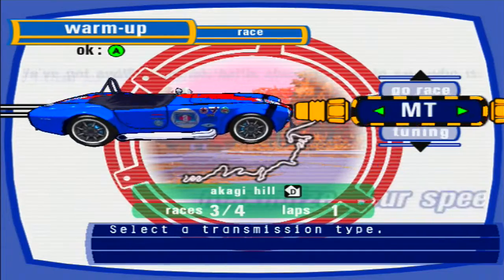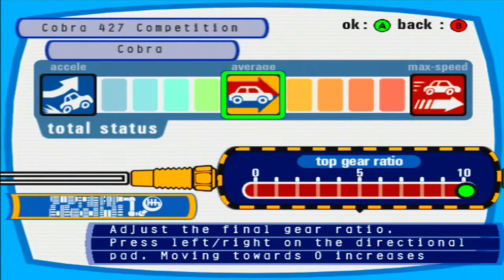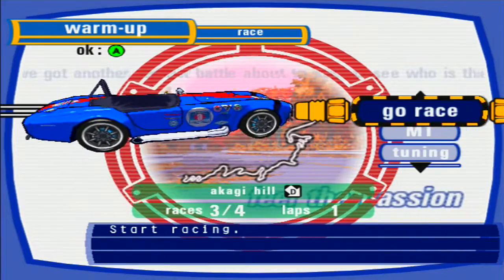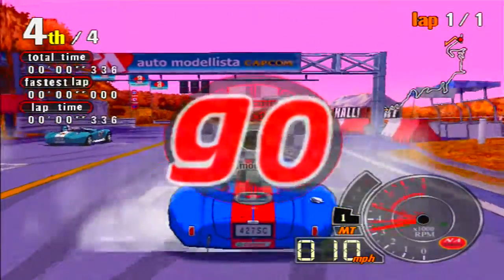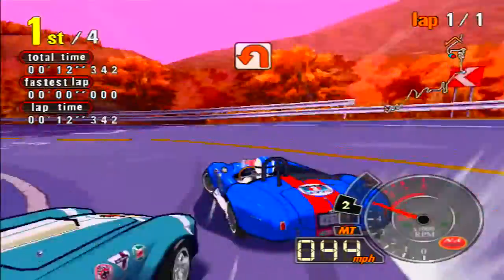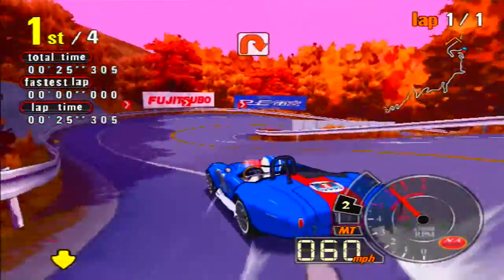Now it's time to move over to Akagi Hill. I'm going to continue lowering the transmission — I want to put this car on a focus for acceleration, because it's really gonna matter here. I'll move it over to the average, just to see what it'll be. With these kinds of places, acceleration matters the most. Akagi Hill is my favorite of the two hills — I just like the autumn style. Look at that, it's only doing 133 miles an hour on average, but it's got the acceleration, so it's not going to affect me too badly.